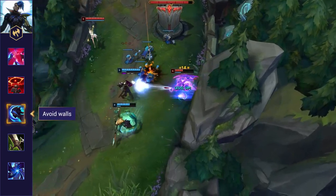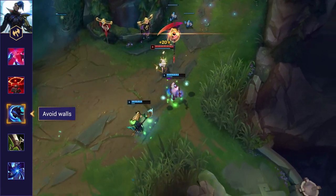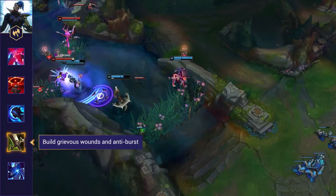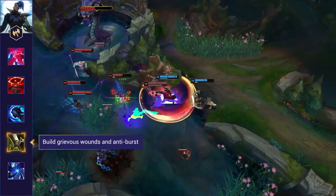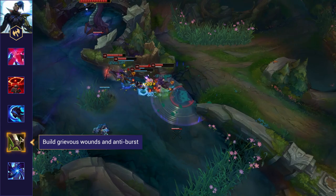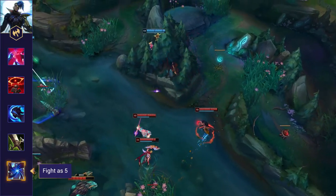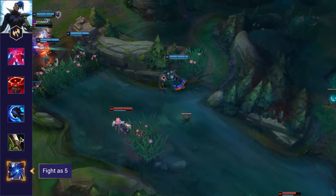Avoid walls — for Kayn, walls act both as a flank opportunity as well as an escape path. Finding more open spaces will increase the distance he has to close when joining a fight or trying to escape. Next is to build Grievous Wounds and Anti-Burst — depending on his form, Kayn will either act as a super healing bruiser or a bursty assassin. Grievous Wounds will enable you to cut down Rhaast before he can heal back to full with Conqueror, Goredrinker, and Ult. Anti-Burst items will force Blue Kayn to select a different target or severely limit his kill potential on you. And finally, fight as 5 — Kayn excels in chaotic skirmishes where he can buy time with his mobility and sustain through a drawn-out fight. By grouping as 5, your team can more easily coordinate crowd control to burst him down or deny him from escaping after using Umbral Trespass.